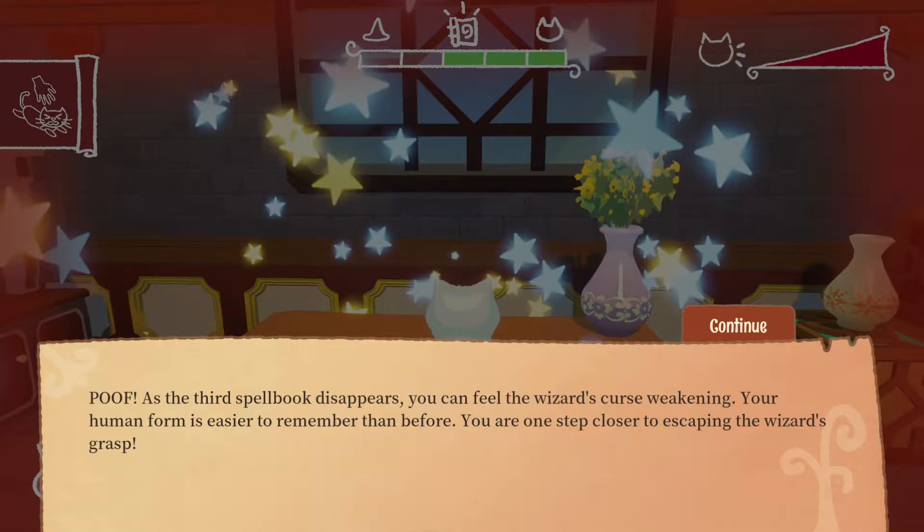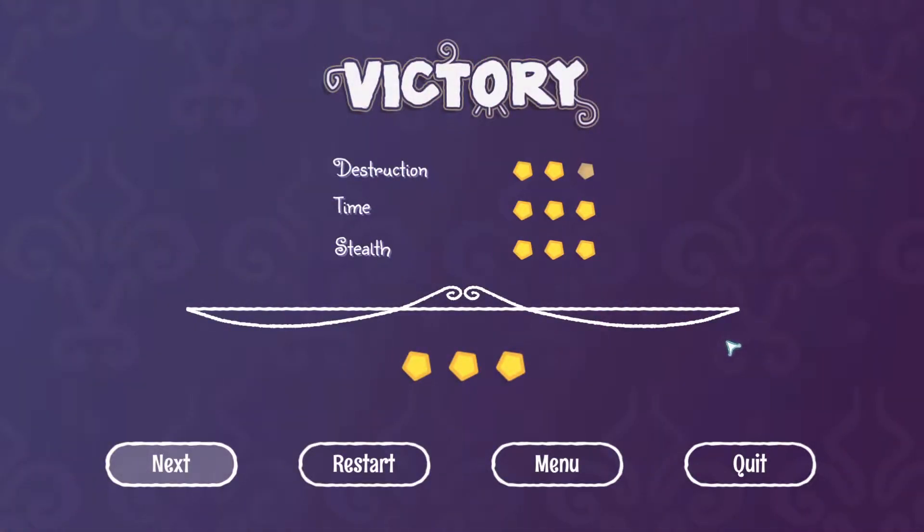You collected a spell book! As the third spell book disappears, you can feel the wizard's curse weakening. The Steam Overlay just gave me two achievements — pretty cool little pictures. Your human form is easier to remember than before. You are one step closer to escaping the wizard's grasp. You can see up here — one, two, three on the kitty side, so we got three books. And we get a grade too — level grades, like a star system, except it's the Pentagon system.